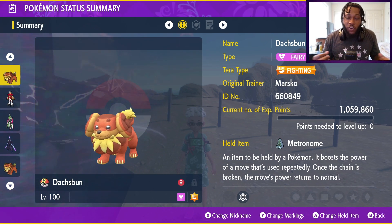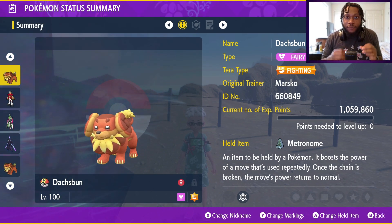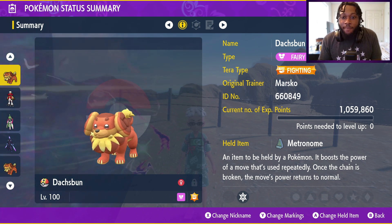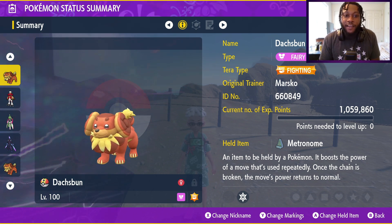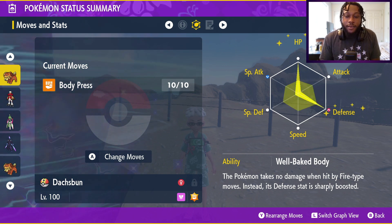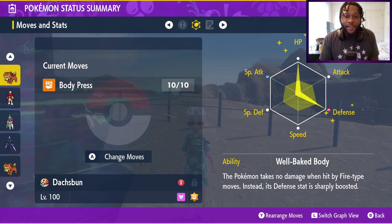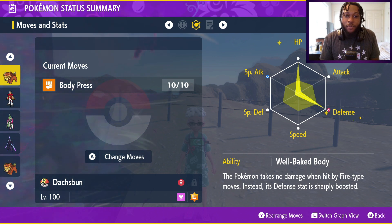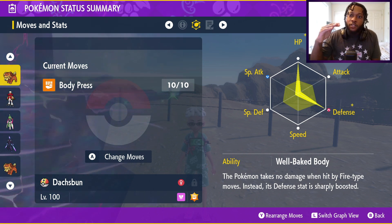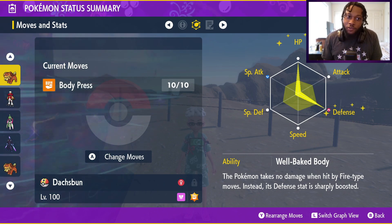For this build we're going to be using the murder dog itself - Dachsbun. We're going to give it the Metronome item, the Fighting Tera type, make sure it knows the move Body Press, max out your HP and Defense EVs, and the ability has to be Well-Baked Body. Also give it the Impish nature so we get that extra Defense boost to max out our potential for Body Press.